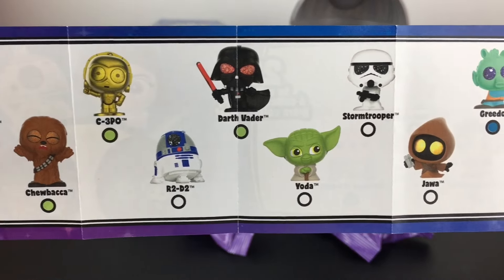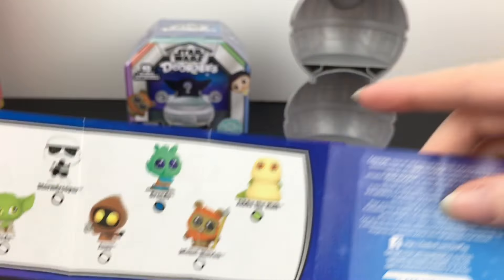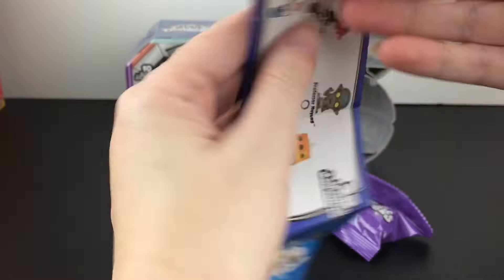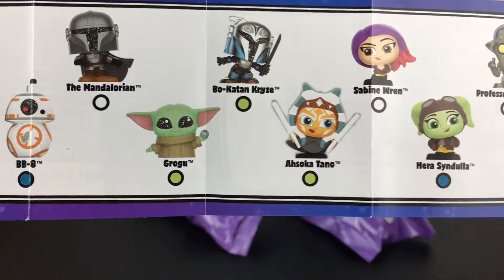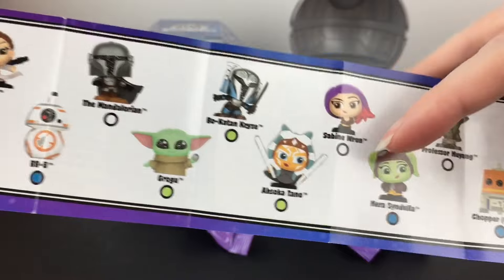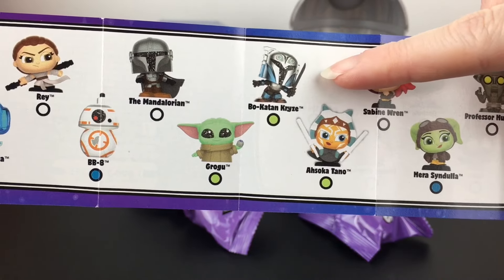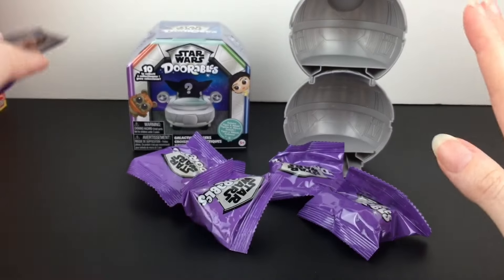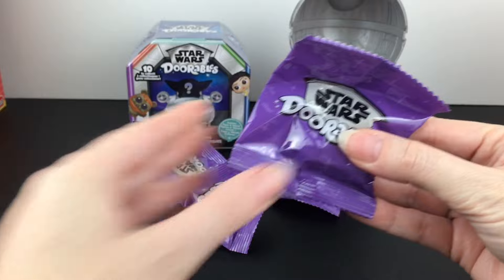Here's a look at the checklist. There are 25 in this series and they are different from the little mini figures you can find in the Galactic Cruisers. Although some characters repeat, their poses are a little different. On the back I would love to find Lando. They do have some from the Disney Plus shows, which is pretty cool. I'm curious to see how they did Ahsoka's lightsaber and the darksaber that Bo-Katan has — that's pretty neat. The droids look especially cute for some reason in this series as well.